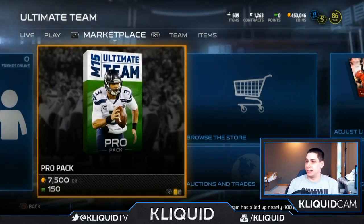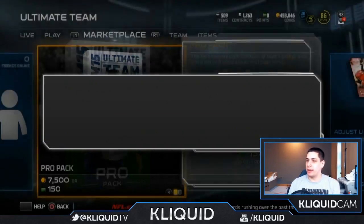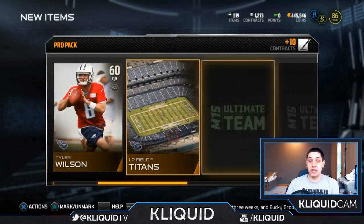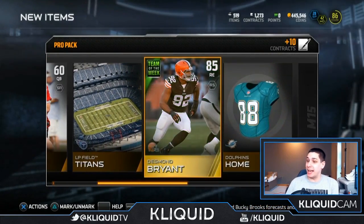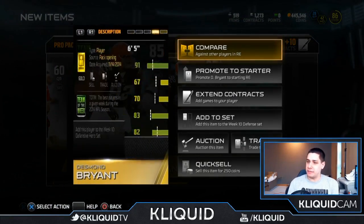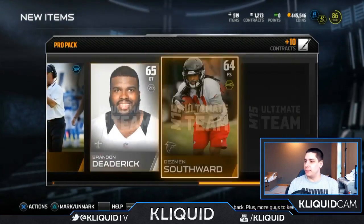We're gonna do five packs — that was pack one and pack two. Here's pack number three. Another team of the week item — Desmond Bryant. I almost said Football Outsiders item. That's pretty nice. Three solid pulls to start this thing off — I don't know that I've made my money back yet, but hey, as long as we're coming close, that's okay.